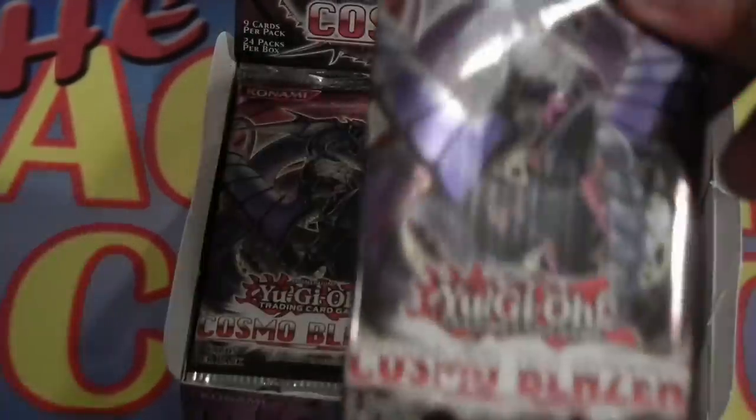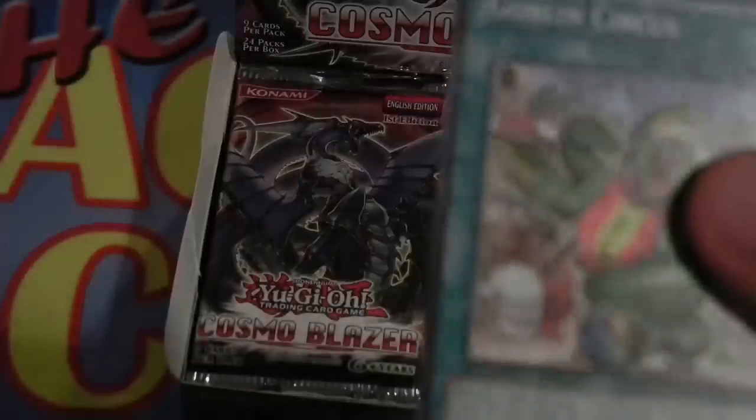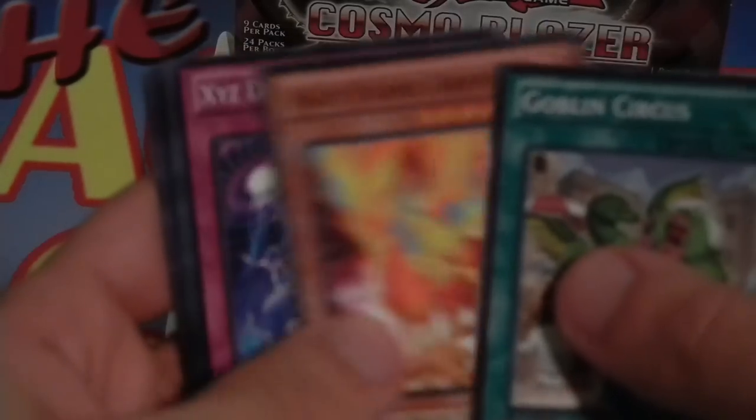So anyway, here's my box of Cosmo Blazer. I'm gonna jump into the packs and try to keep it as short as I can. I actually don't know too many of the cards in this set. Let me see if I can get this in focus — there we go. It's a little Goblin Circus, Hazy Flame Griffin.